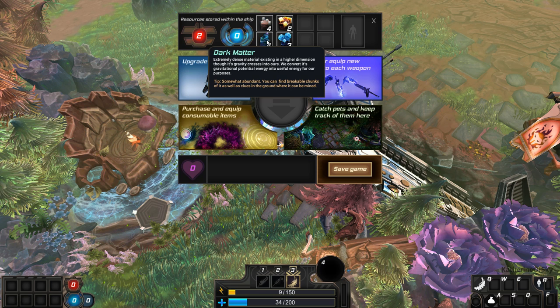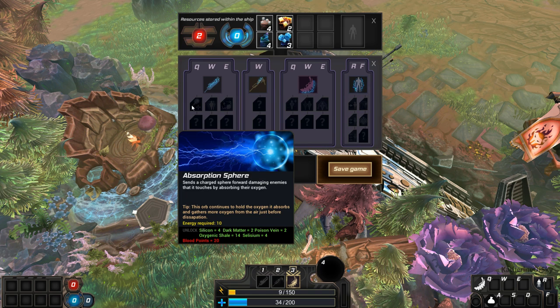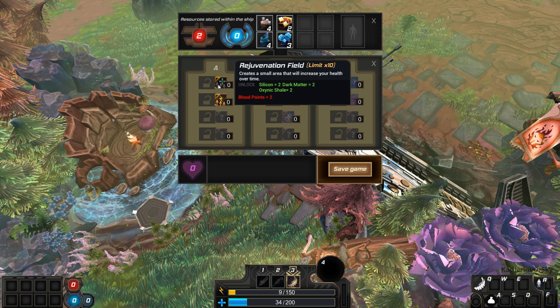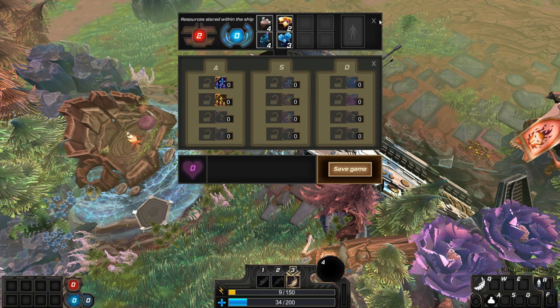Oh, what is that? Dark matter — dark matter! Taster. Do we have anything yet? Nope. Let's go back. Can we buy anything consumable? Oh, we can buy a rejuvenation field or an energy field, but they're so expensive. These are consumables though.